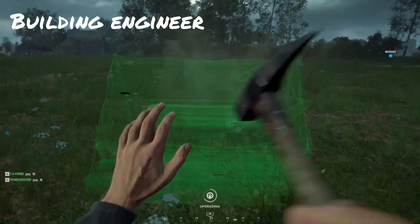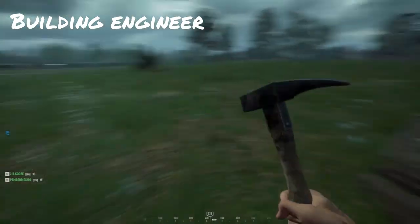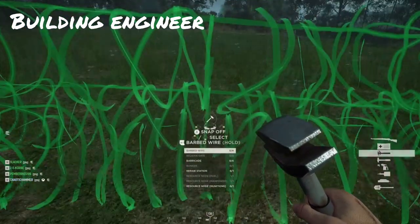Your team as a whole can have three of each node type — three munitions, three manpower, and three fuel nodes. You'll know you have all three when each resource is producing 60 resources per minute.